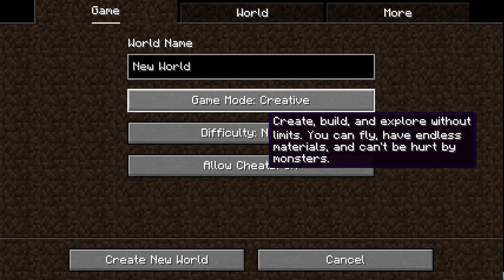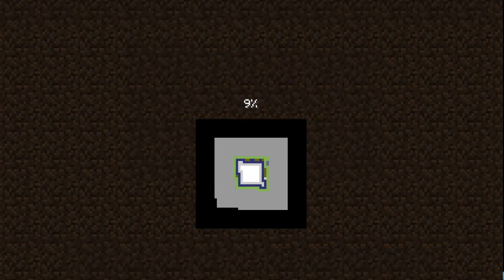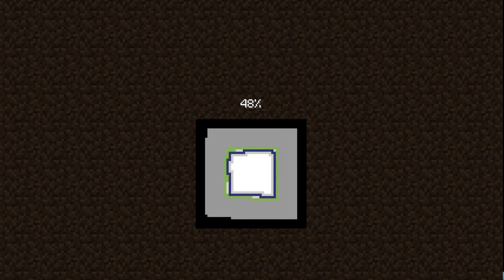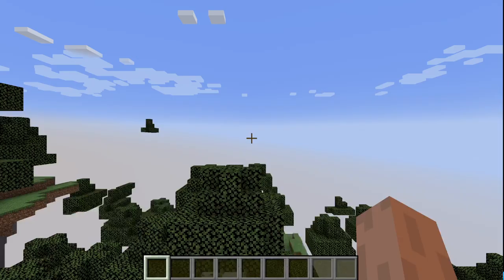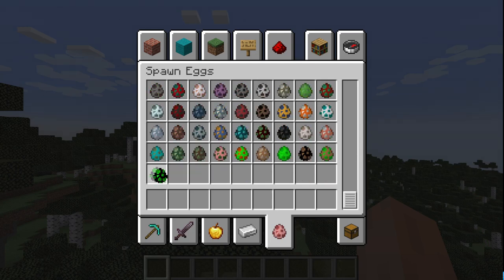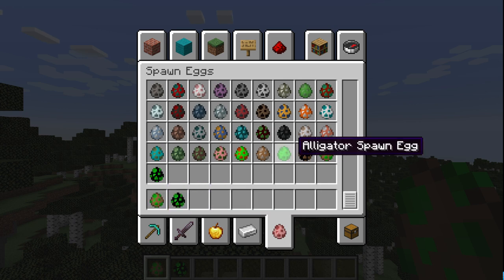I'm going to show the changes I've made. Pretty much I've added zombie versions of some of the mobs in the mod. So far I've just added two of them — there's Zombie Bulls and Zombie Boar, which is a zombie version of the Feral Hogs.